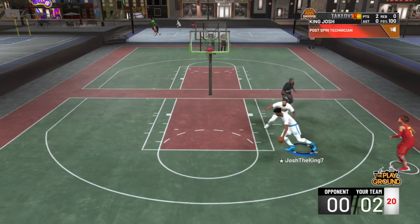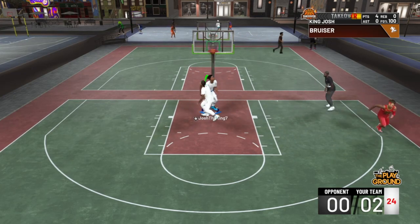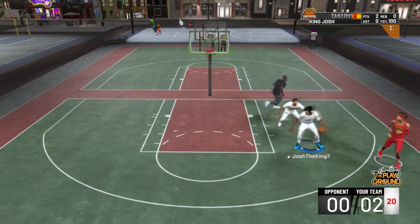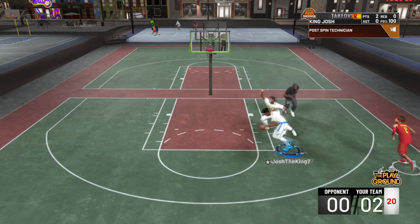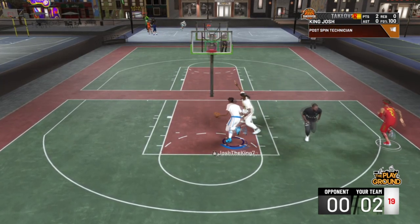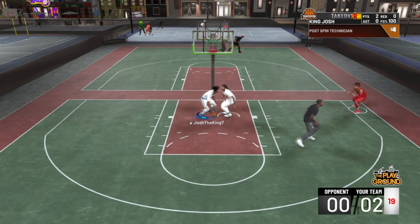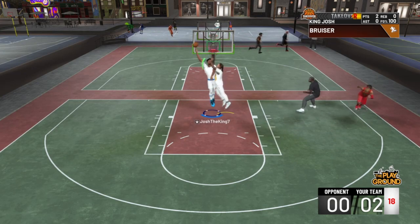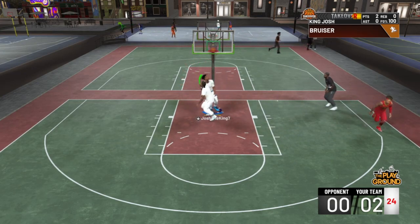This move right here I call a reverse post spin. Normally to do a post spin, you turn the right analog stick counterclockwise, but in this case I turned it clockwise, and as you can see I ran right past my defender. He jumped and I have bronze Relentless Finisher, so I went up with the layup and got a green release.